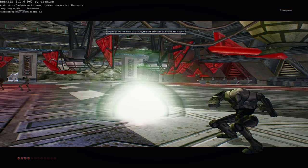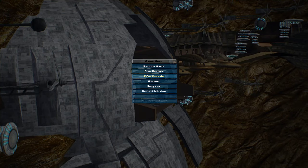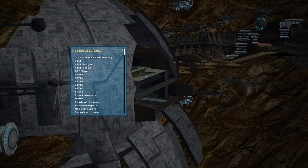Welcome back everybody to another Battlefront 3 Legacy Era gameplay. Today we are going on Utapau, on the clone team for the 31st Legion. And what you do is you have to go into the fake console for this one. I figured I'd do two regular gameplays first before I did these.